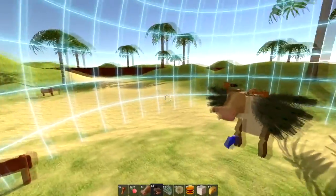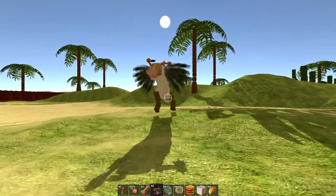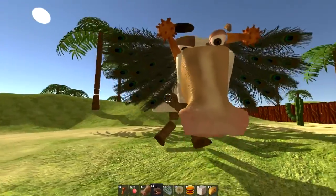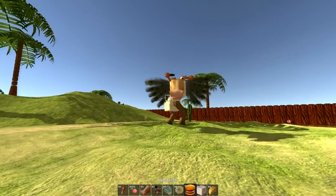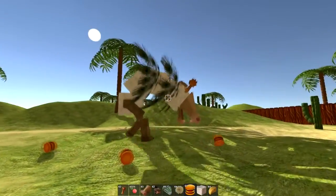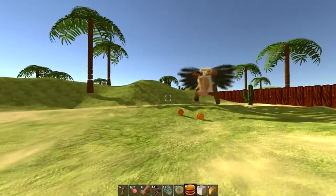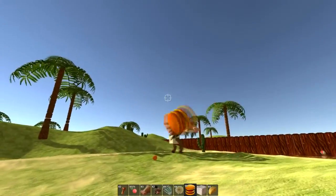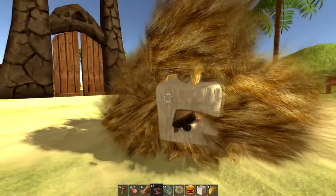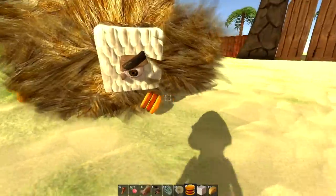There we go. So then if we exit out — there we go, look at this. It follows me around and you can throw stuff in. That's great. Look at this thing — does it know what it's doing? Aww, it looks sad. They can't eat; there's no mouth.